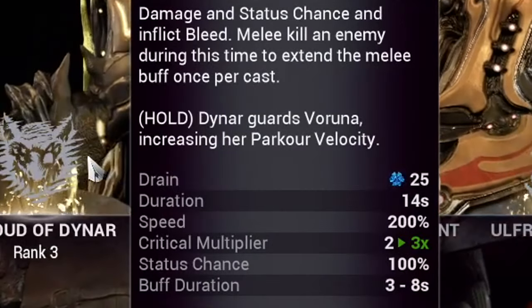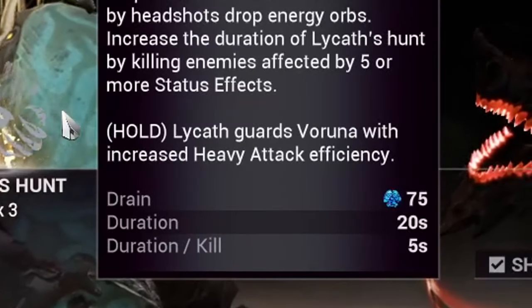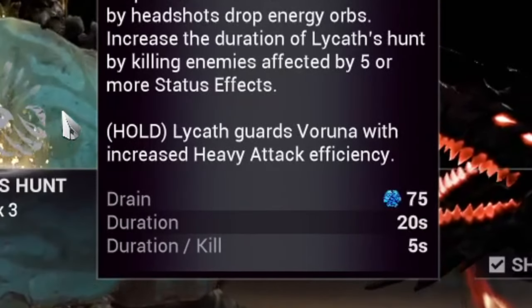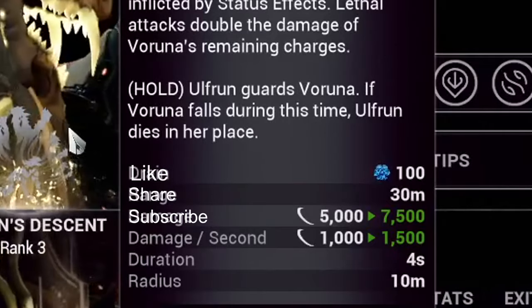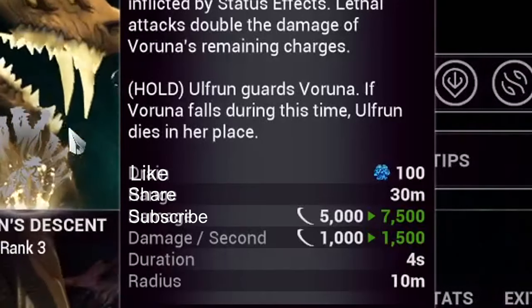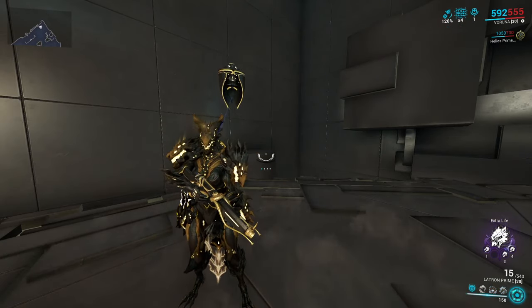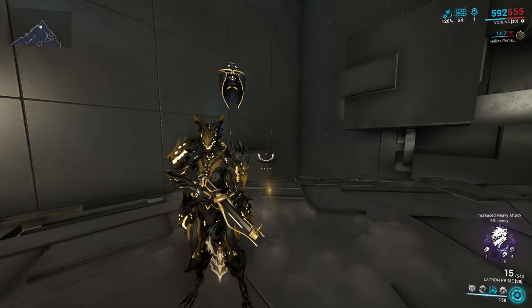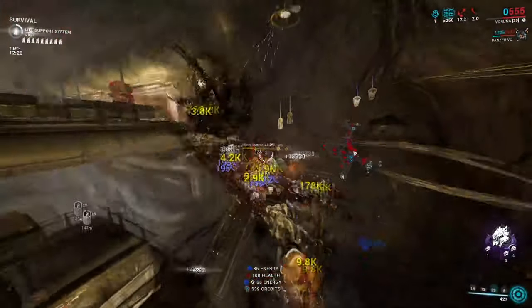For her first, she gets Parkour Velocity. For her second, she gets Status Immunity. For her third, she'll benefit from Heavy Attack Efficiency. And from her fourth, she gains an extra life — so instead of dying, you consume this active passive and it goes on a 60-second cooldown. These passives are unique to her playstyle, and I find myself switching between them depending on the situation. Most of the time I like the Status Immunity or the Parkour, as they're both great quality of life.